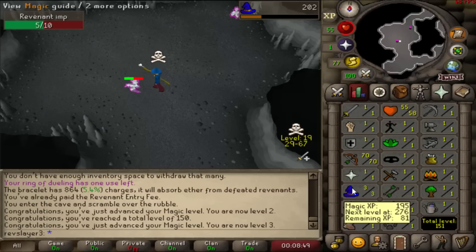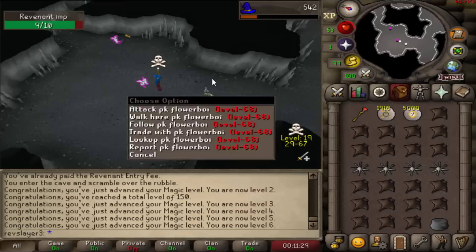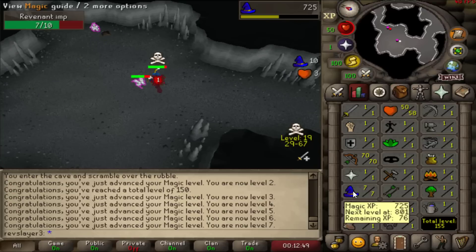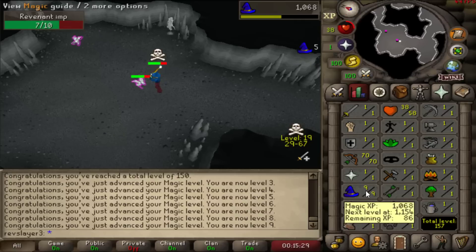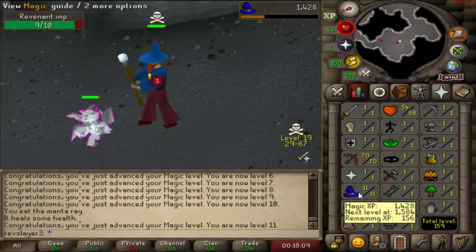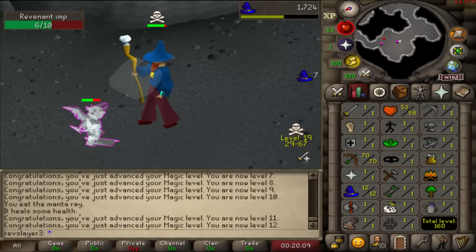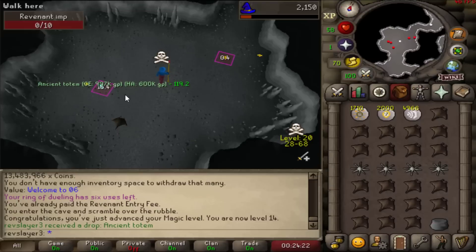Naturally the only spell we were able to use first of all was Windstrike. This is an extremely weak spell and the healing mechanic of the revenants meant that I was never actually going to be able to get a kill with this spell, not even on the imp. 1 to 13 magic only takes about 10 minutes, so we're just effectively splashing on it with Air Strike until we hit level 13 and we're able to use Fire Strike.